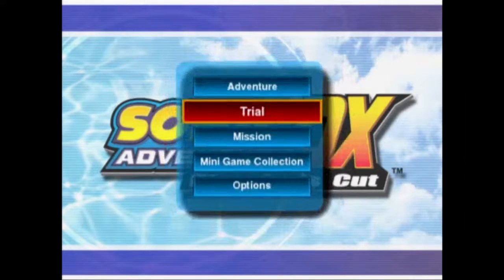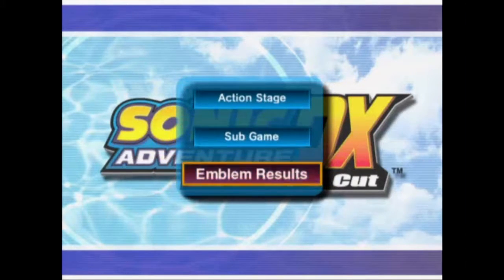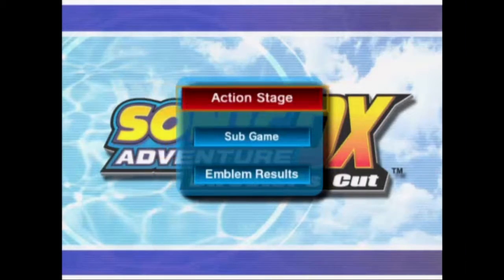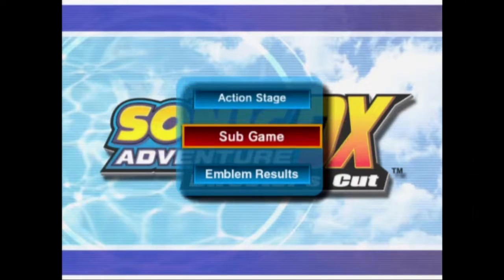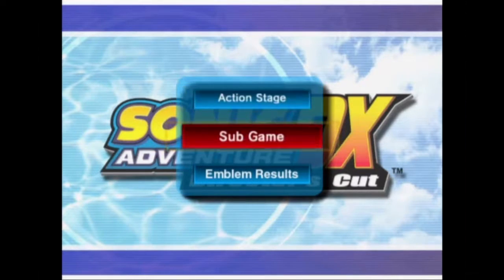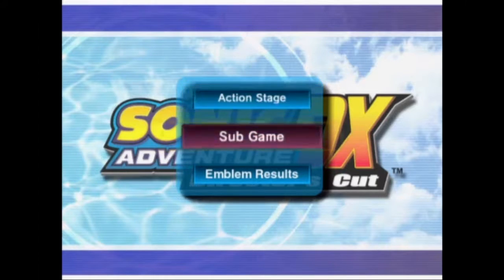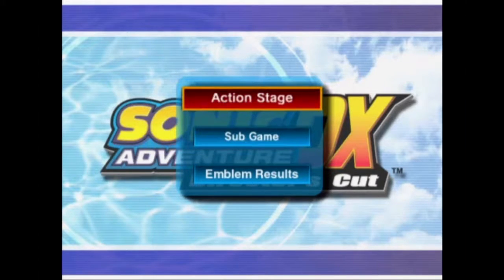This is where you'd go to get the emblems for the secondary challenges of the action stages. You can choose the stages and it'll instantly go to the challenge you haven't done yet — it gradually goes through them. You do stages in the story and it does level C, then level B, then level A.